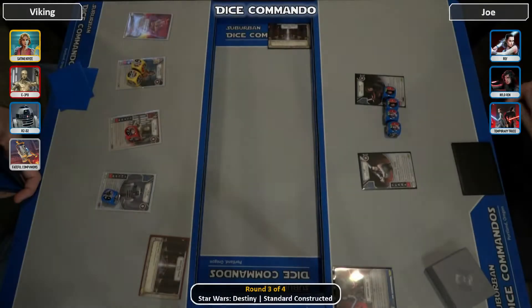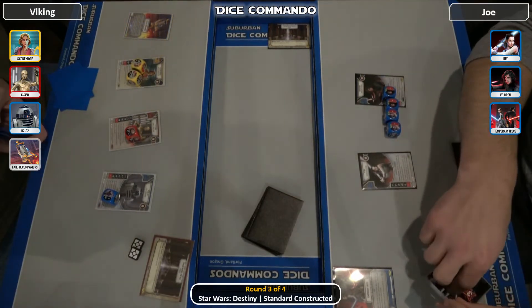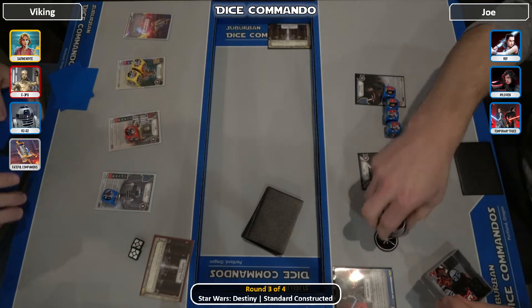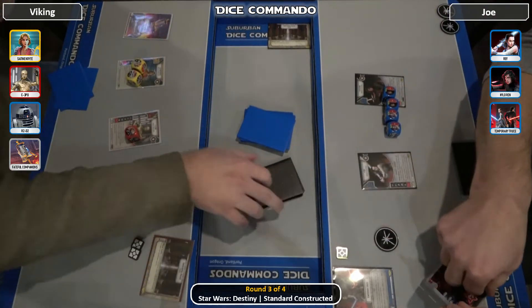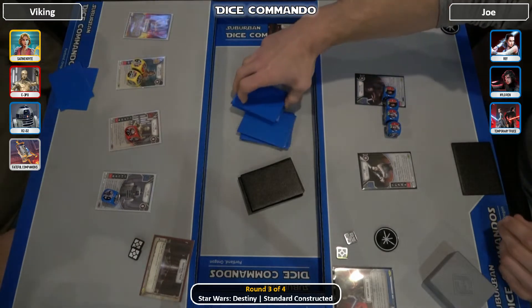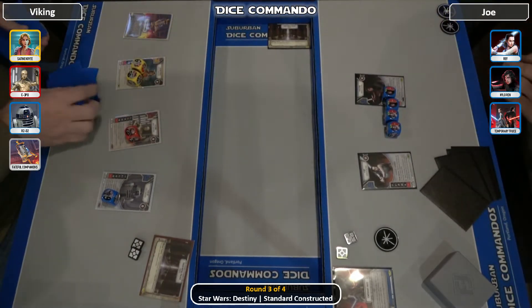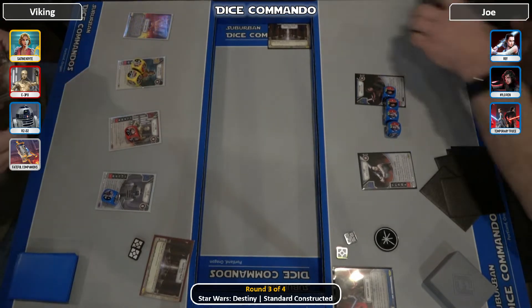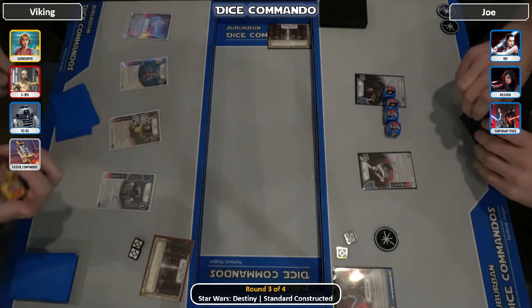Hello everyone and welcome back to Dice Commando, coming to you from Monday Night Dice. This is round 3 of tonight's standard tournament, pre-Worlds. On our left we have Erik the Viking, playing Satine Droids FC with Fateful Companion plot. On our right we have Joe, who we've seen ripping up the table tonight on Reylo. This is a match we're going to see played probably 150 or more times over the next couple days while Worlds is going on.